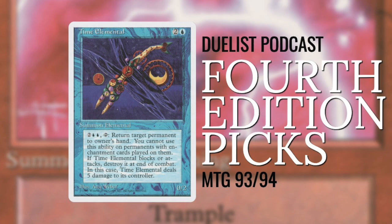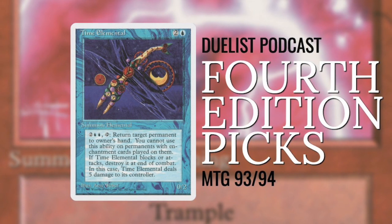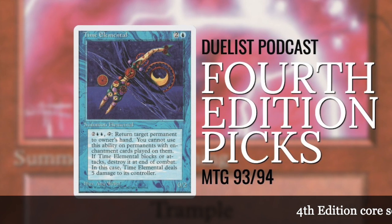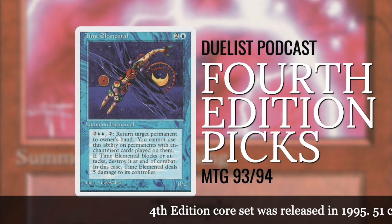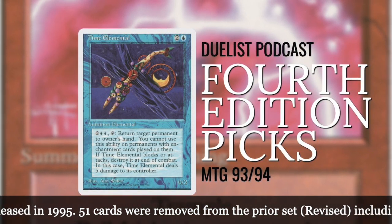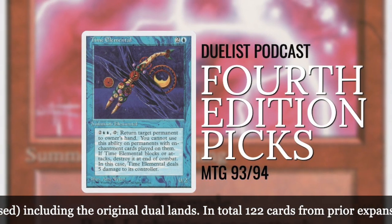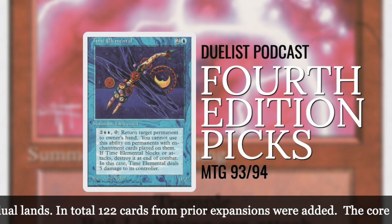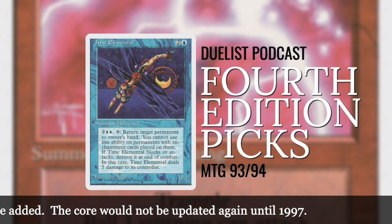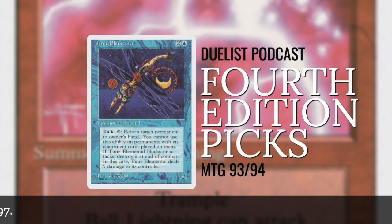Welcome to a brand new episode of the Timmy Talks Duelist podcast series. This is episode number nine and we're going to open up The Duelist number five and look at the Wizards picks for Fourth Edition cards. This Duelist was released in June of 1995 and in April of that same year Fourth Edition got released.